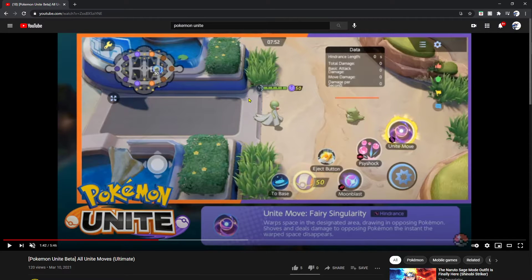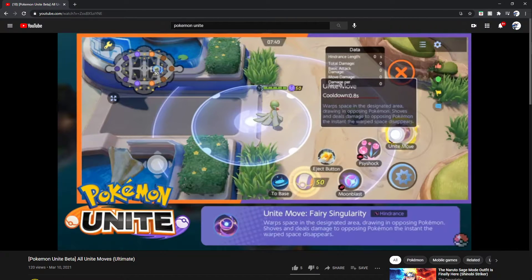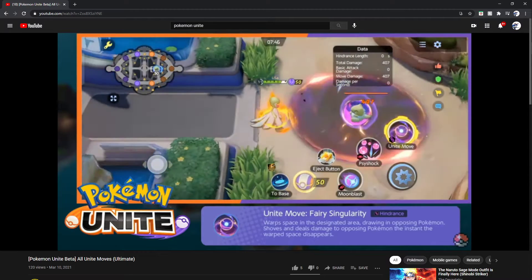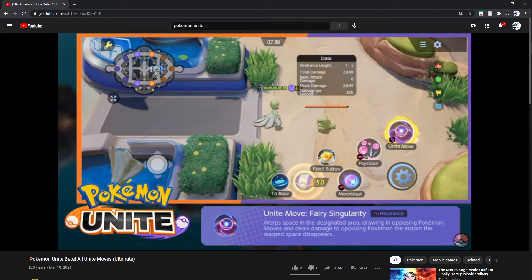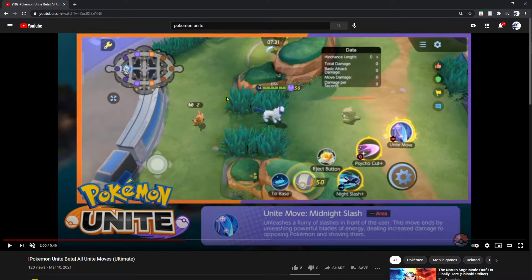Next up we got Gardevoir with Fairy Singularity — it's a hindrance utility move that warps space in the designated area, drawing opponent Pokémon in, shoving and dealing damage to opposing Pokémon the instant the warp space disappears. You can hit them with a Moon Blast, a Psyshock — you can do all of that within this move. You could combo Charizard's Seismic Slam for big damage, or combo Gardevoir and Machamp to definitely land that final blow with Barrage Blow's combo while raising speed, attack, defense, and special defense.